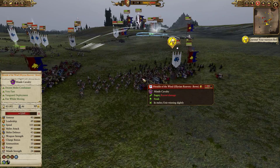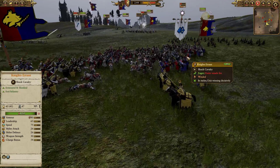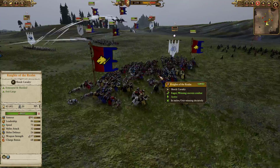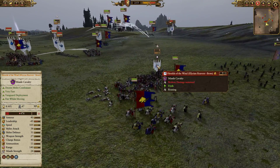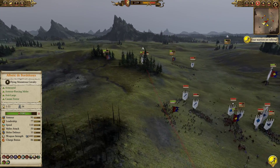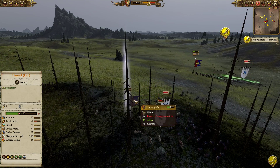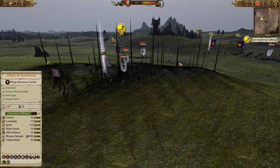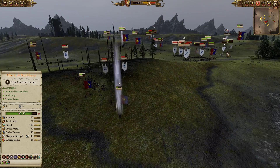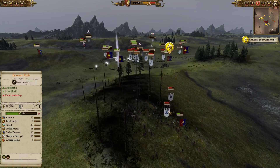Knights Errant get a lovely charge on the Heralds of the Wind from two sides, with Knights of the Realm charging in as well with more experienced troops backing up their younger brethren. The Heralds of the Wind are not the type of cavalry who want to be fighting enemy cav - they're much more of a skirmish force and are going to be absolutely destroyed in seconds. More Knights Errant charge headlong into Lothern Sea Guard. The War Lions of Chrace have been isolated on the left pocket with some Rangers. The Bretonian forces are using their added mobility to swoop over and destroy these isolated High Elf units.